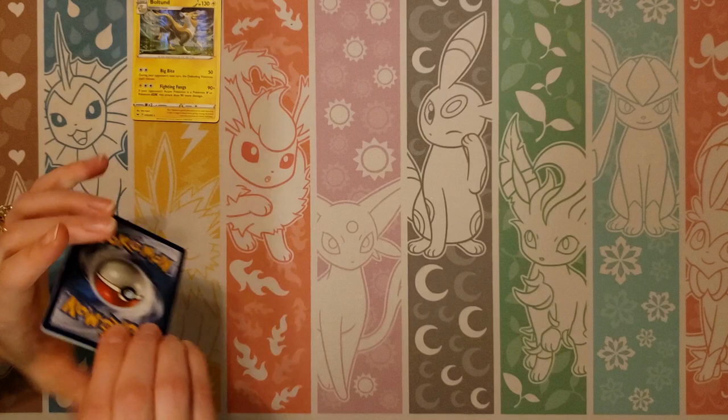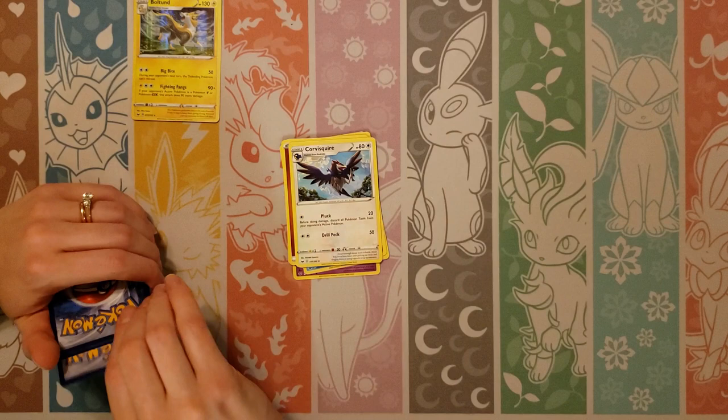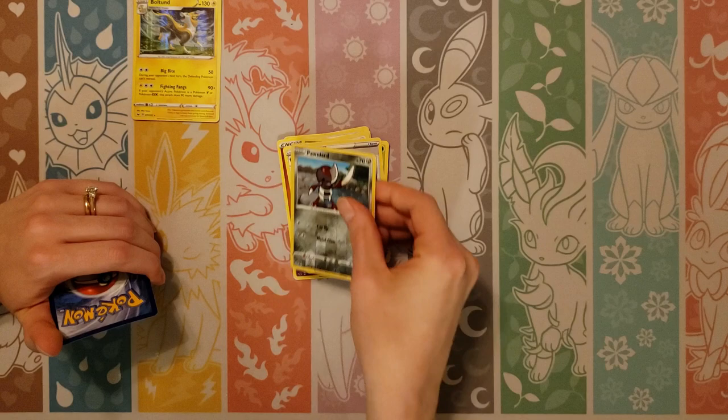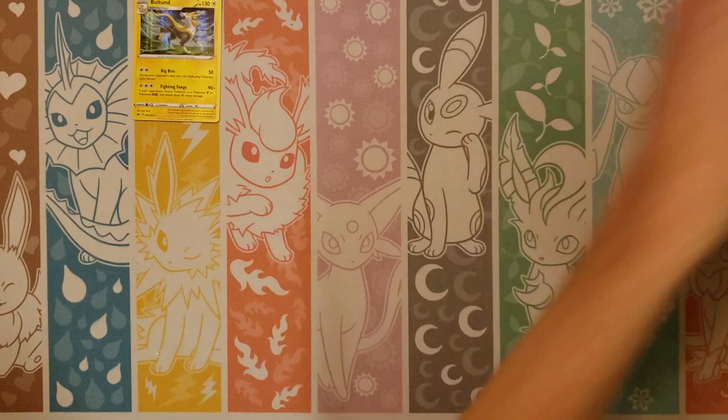You know, we haven't even pulled a single Zamazenta — not even the normal version. We've pulled four or five Zacians and no Zamazenta. You know what? That's not a bad thing though. Fighting, Corvusquire, Whacky, a Pokemon Catcher, Ponyard, and a Cloyster. A nice good slow start, and then you ramp up in the middle, slow down a little bit, and then pick it up at the end for our last pack magic.